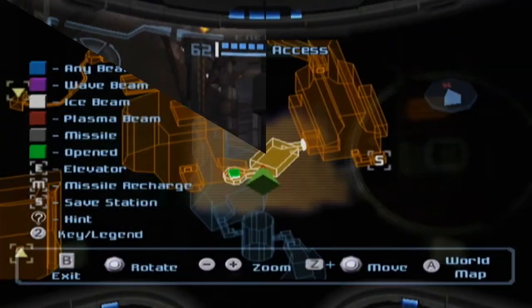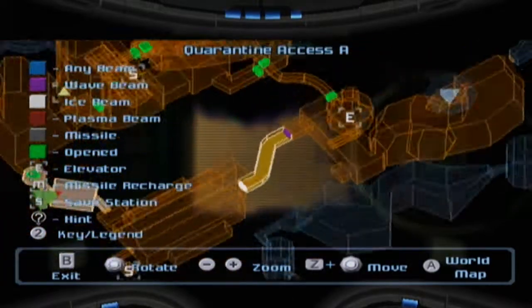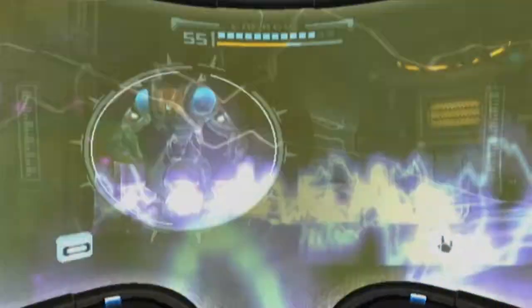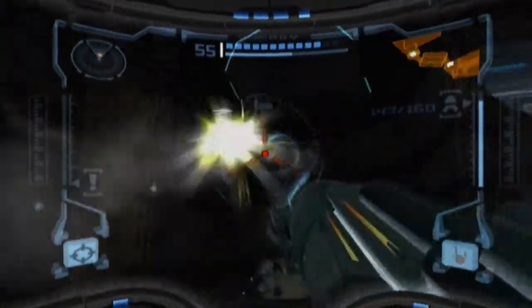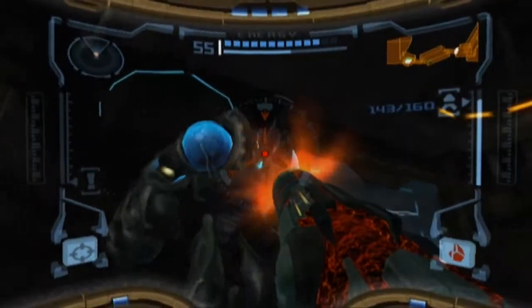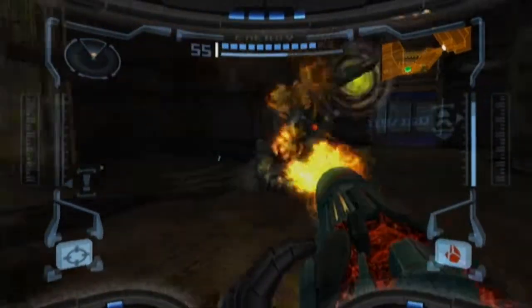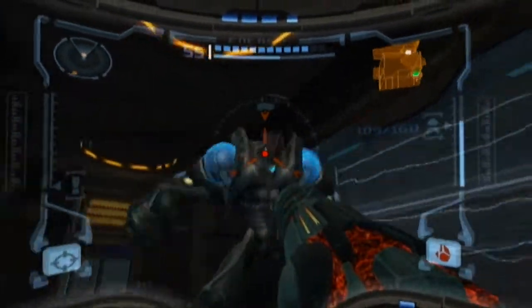Alright, so we made it to the Dynamo Access, which is almost where we want to be — almost at the Metroid quarantine. And then this freaking Pirate Elite shows up! I'm gonna try out my brand new flamethrower! Okay, he's just absorbing it now, so that's not working out.